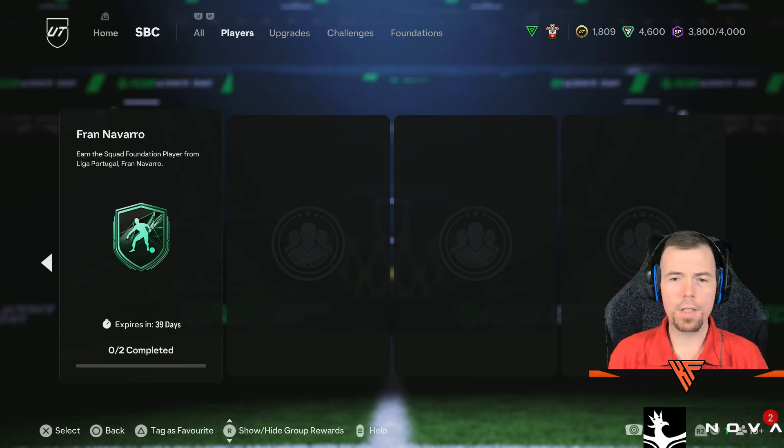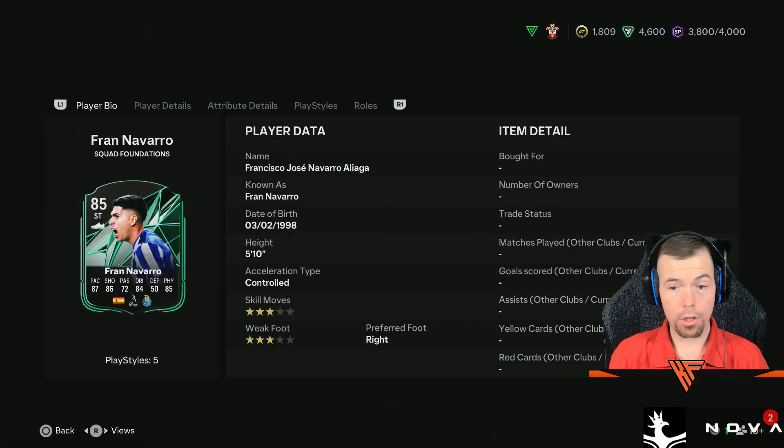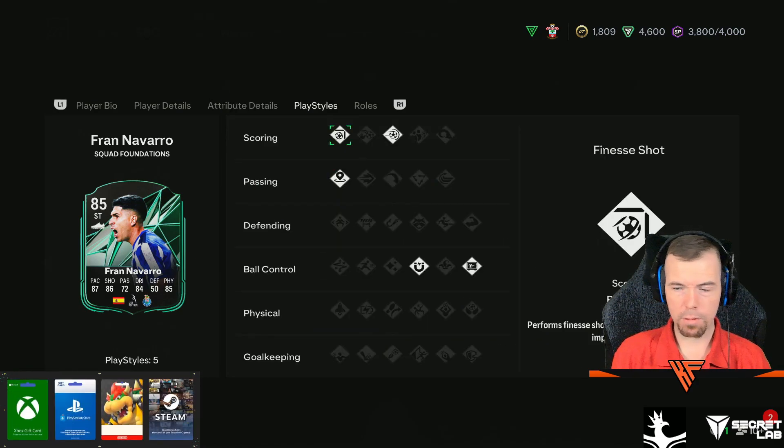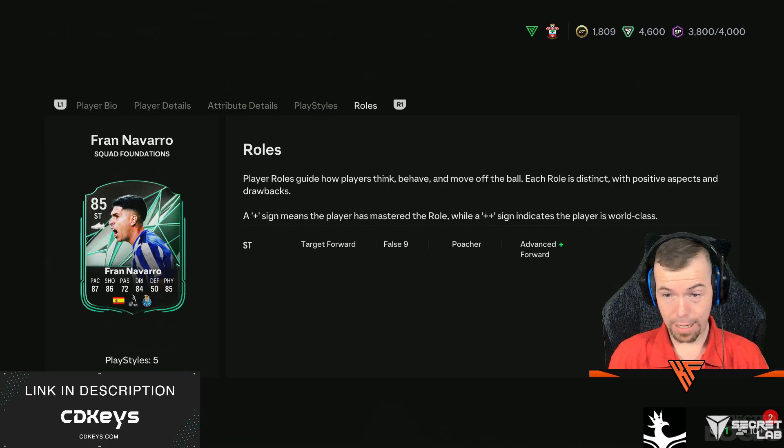We've got another squad foundation player — it is Fran Navarro from the Portuguese League. 85-rated striker, 3-star, 3-star, which is a bit of a shame. In-game stats are pretty decent, does have finesse, no pluses, one role plus, and it's advanced forward.